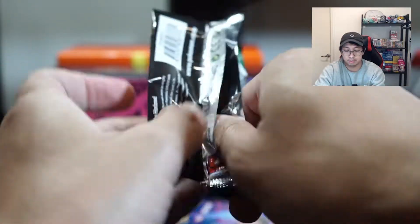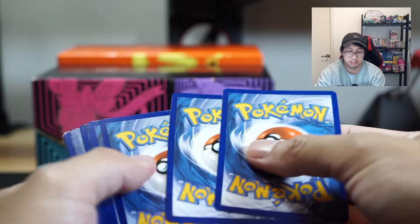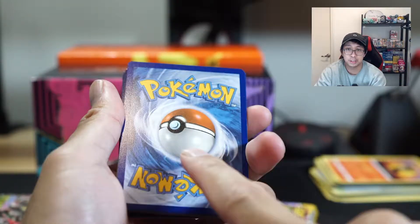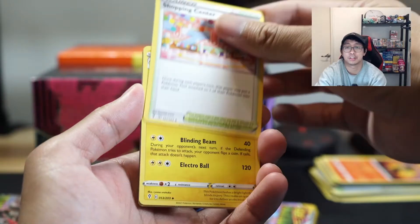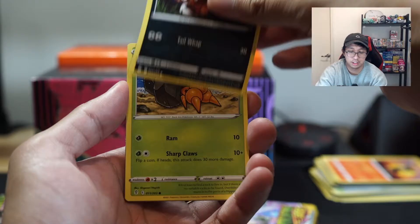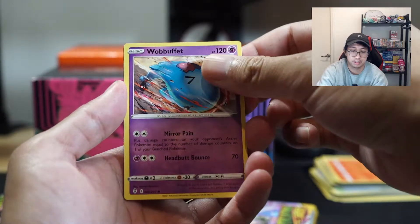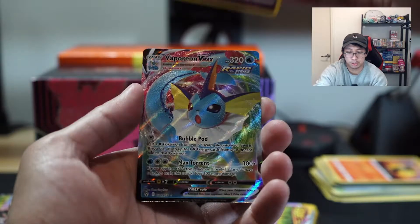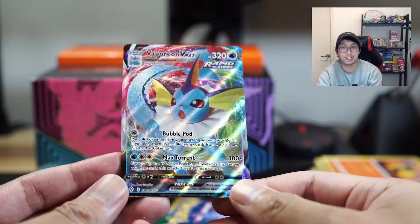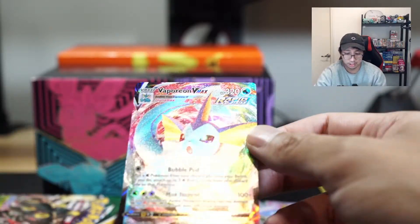ETBs are always a bit weird for me. Can we get a first big hit? The quality is a lot better than the booster box I've been opening. Lantern, Ursaring — I see something shiny coming up, maybe our first big hit for the box. We got a reverse and... oh, we got a VMAX here! I think it might be a Rayquaza — oh, it's a Vaporeon VMAX!